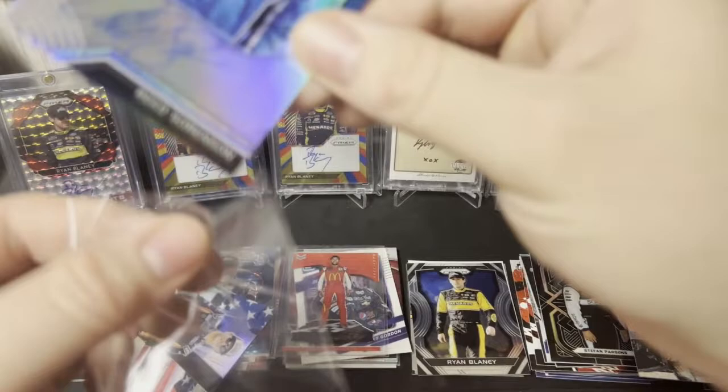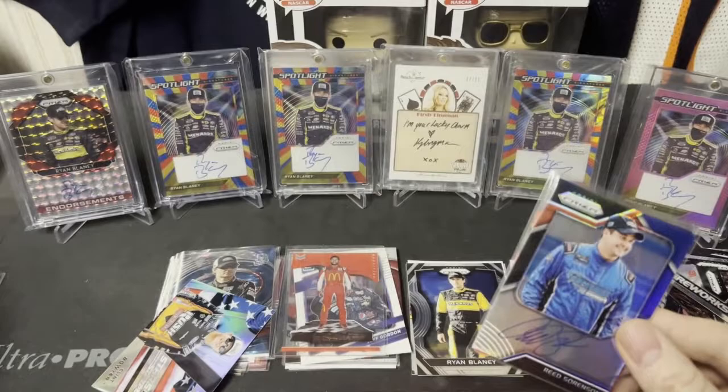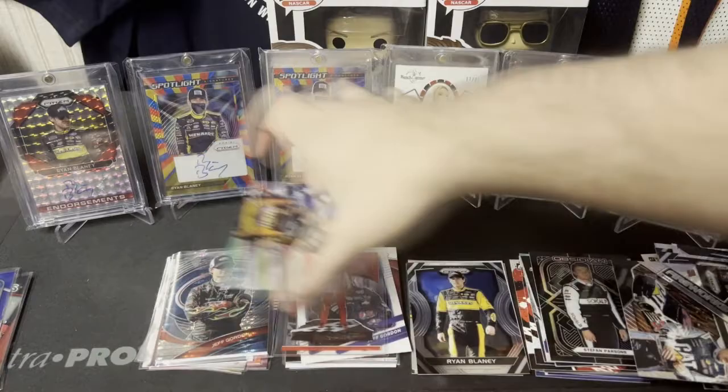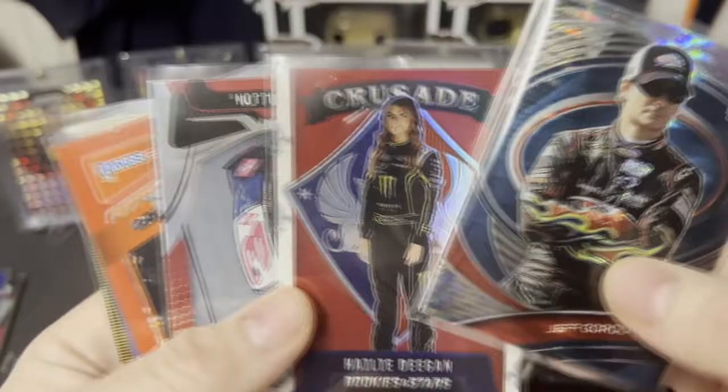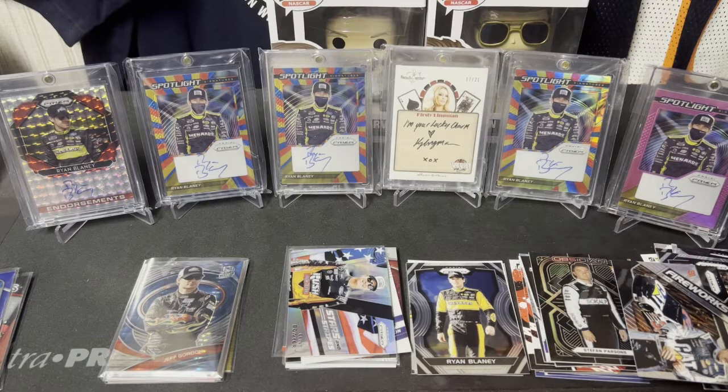So we got two autos — Reed Sorenson and Garrett Smithley, both numbered. We got the Kyle Busch mem card, Jeff Gordon numbered, and then the red parallels of Austin Dillon and Tony Stewart, Kevin Harvick, and Chris Buscher. That is going to do it for this random pack opening — you can't win them all. I got some good numbered cards that I'm happy with, so not bad. If you like my content, please feel free to subscribe, share with your friends, like the video, and comment below if you want to see me open something. NASCAR related, of course. I appreciate you watching and, as always, have a good one.